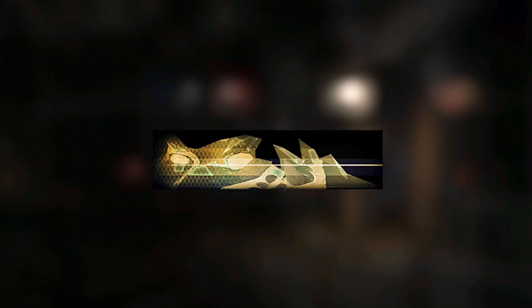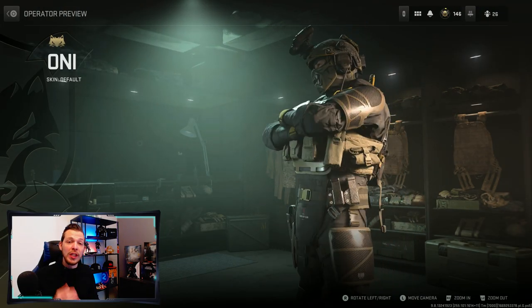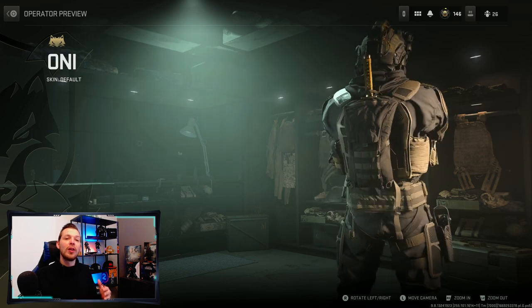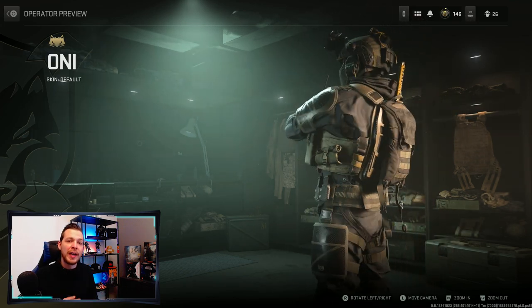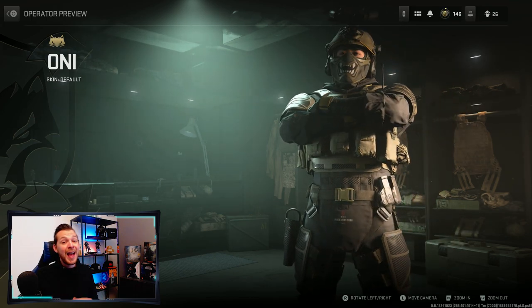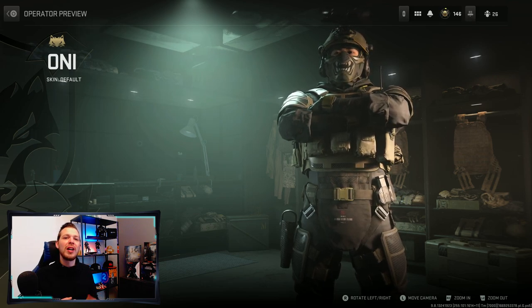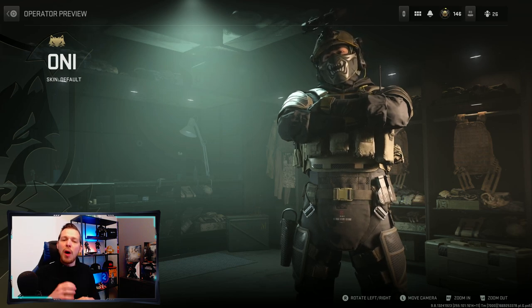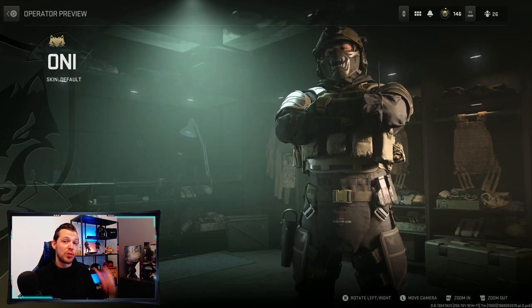Now let's jump over to the operator itself. This is another version of the Oni operator — if you pre-ordered the game on PlayStation you got that Oni operator, and now you get a different skin for it. It looks pretty nice: dark colors, like a ninja or samurai walking around, which is why the weapon charm is a samurai sword as well.